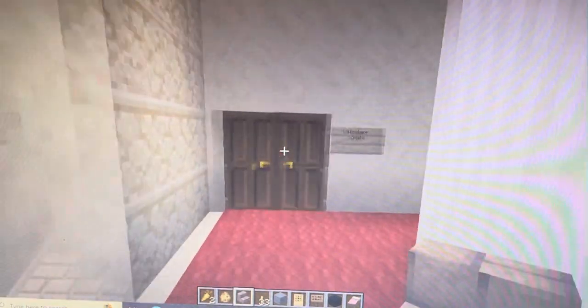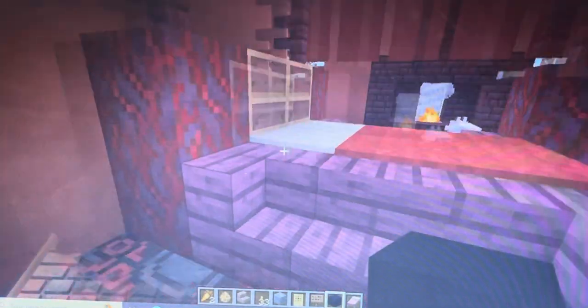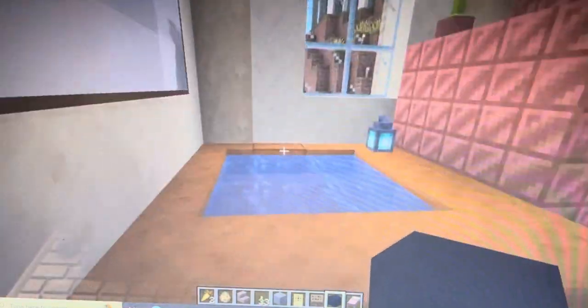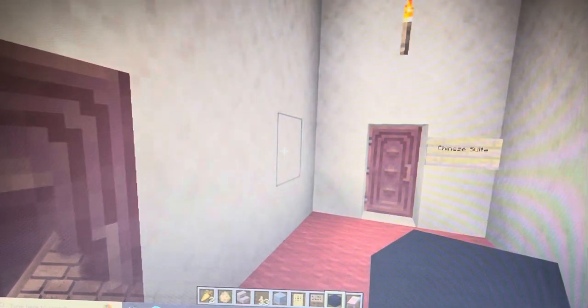I'll take you to a suite that I know is done. This is the Chinese suite — I did this! It's really fun. This is one of the ones that we did first. And then their sitting room. Closet. And then they're walking — and then you'd be able to walk out. And that is the Chinese suite.